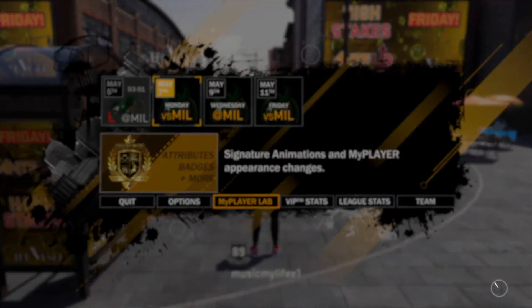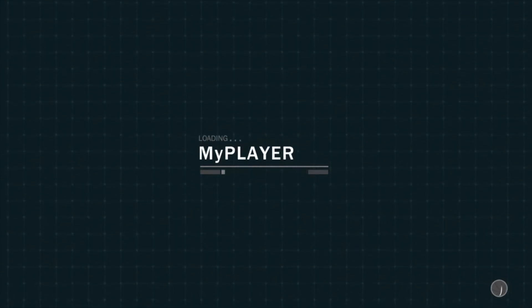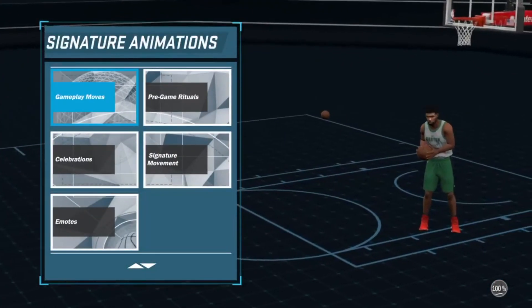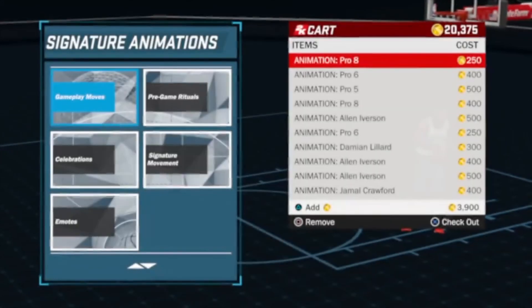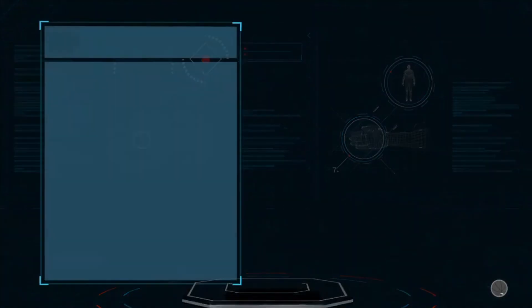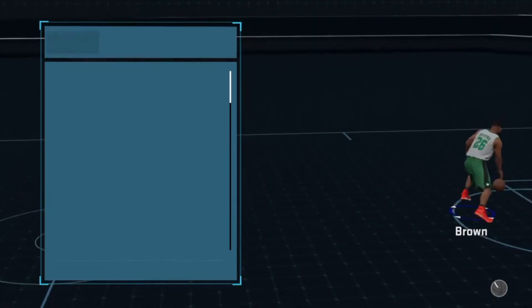Go ahead and open up your cart. If you did this correctly — added the animations to your cart and tested your connection right after — then when you load up on your first player and go to your cart, all the animations you want will still be there. Go ahead and buy all the animations, and after that you're good. The glitch works — I already have the slashing dunks equipped on my slasher.